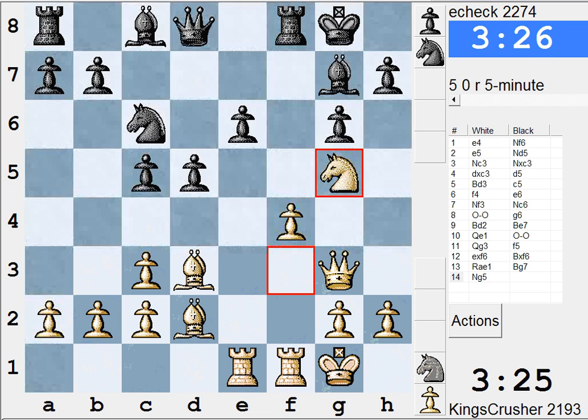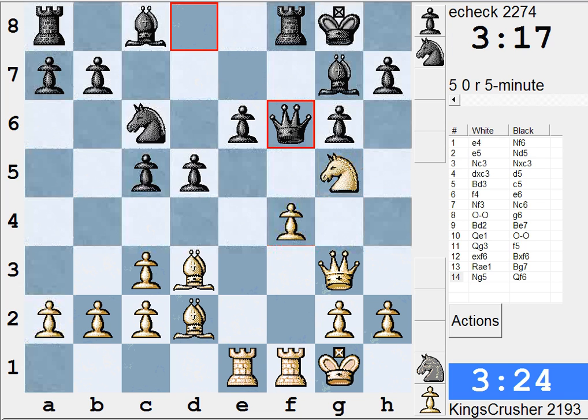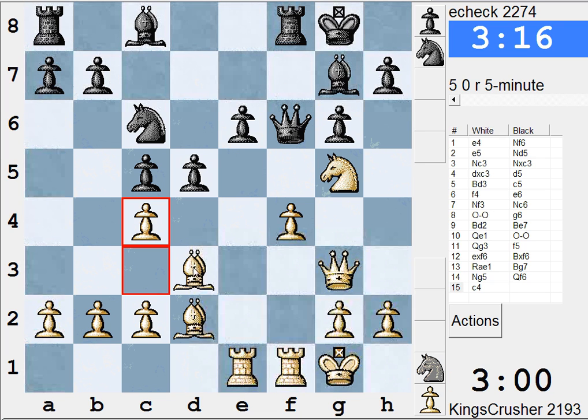Queen f6 is going to be played - what do I do about it? Looks solid enough. h4, h6. He's played c4. I don't think that's right - Bb5 might be interesting, just to try and get more pressure on e5. But I like that bishop on c4. He could play c4 at any moment - maybe I should play c4 to stop him. Queen d4 check threatening to win a piece.